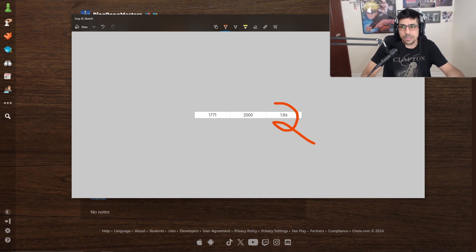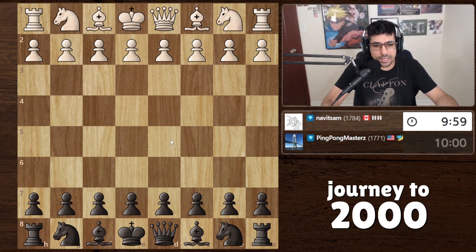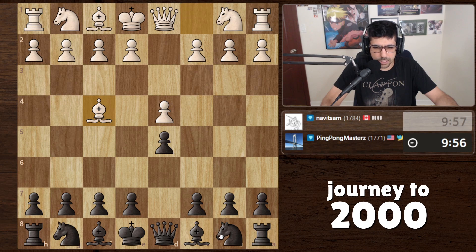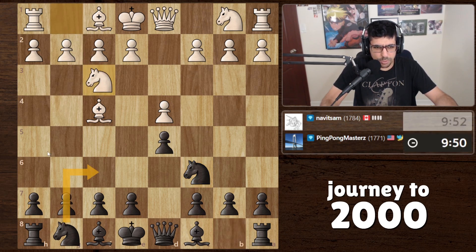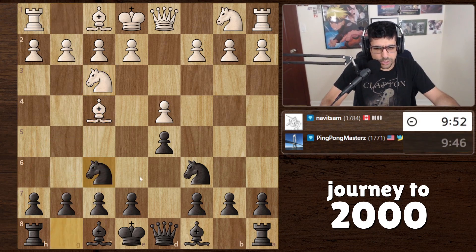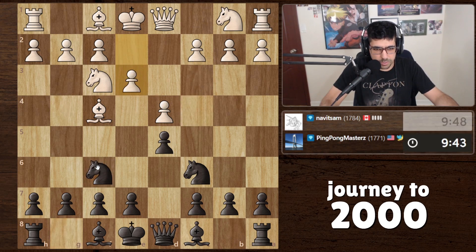Let's get into the game. We're versing a 1784-rated player from Canada and they're going into a Queen's pawn opening — it's been a while since someone has done that — going into the accelerated London. We're just going to play normally and not get taken aback by any of our opponent's moves. I want to bring the knight here and target the bishop right away. We're just going to play normal moves.